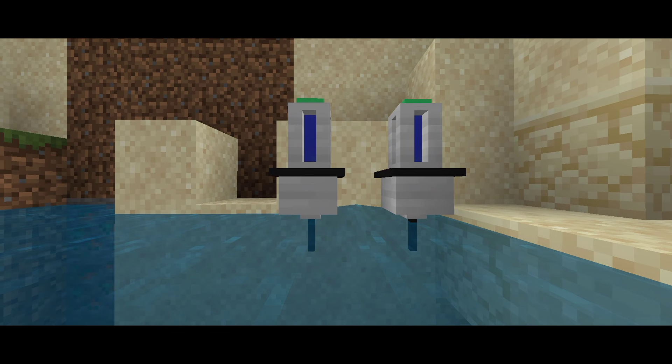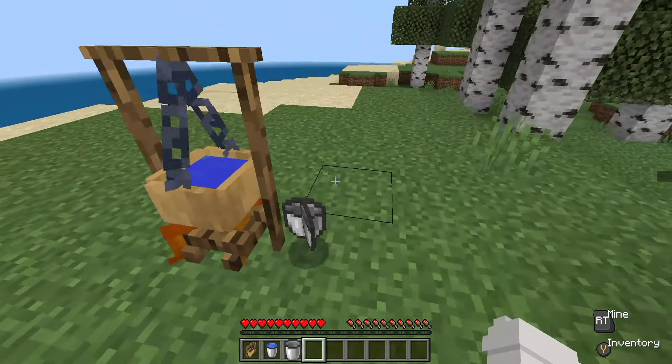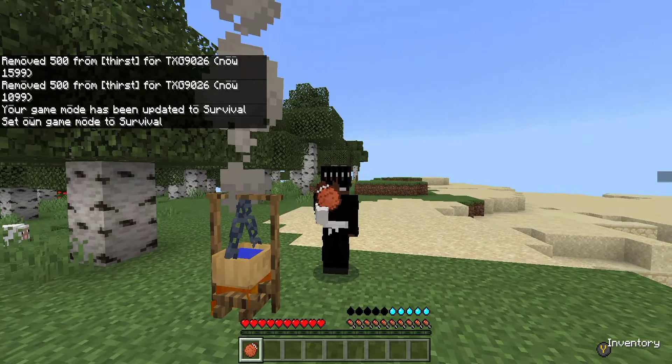The next feature is sure to make you feel lost in your playthrough as it disables coordinates up until you craft or find a compass, making it much more difficult but rewarding.